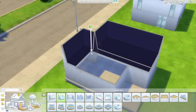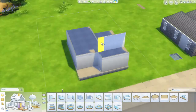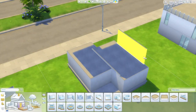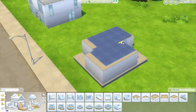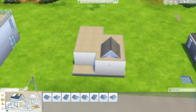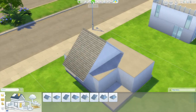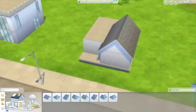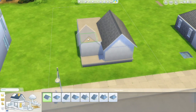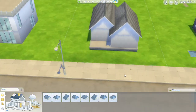I always have this problem in The Sims where I'm trying to make a one-story house and it never puts the roof on properly — you put the roof on and it never makes that shape. It really frustrates me, so if you have any tips on how to make it go on automatically, please let me know. I will really appreciate it.